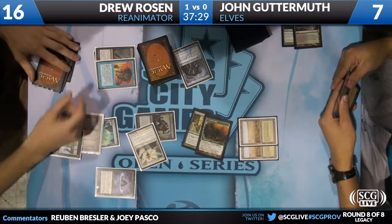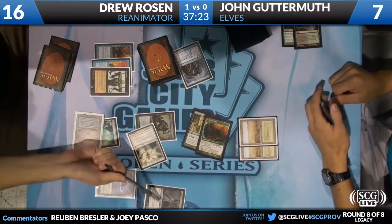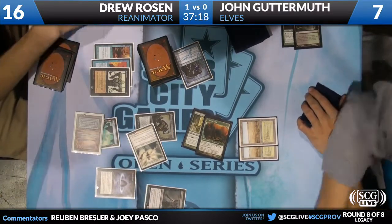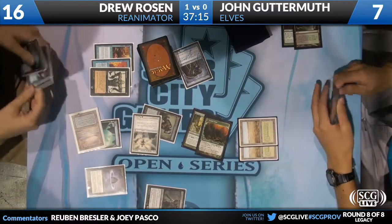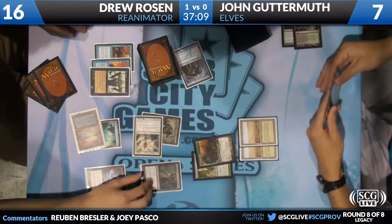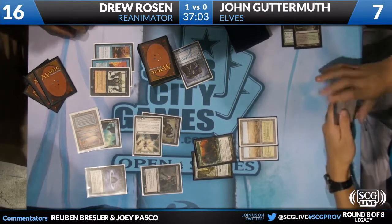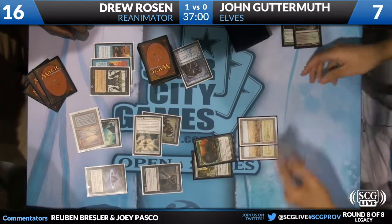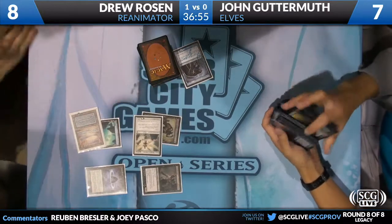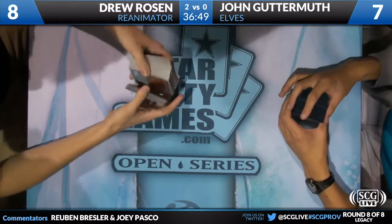We're going to reanimate Gristlebrand just for the... because it's not enough. Reanimate on Gristlebrand for Drew Rosen. He's going to drop to eight. Go to one? Why not? Drew's going to play around Gut Shot and not draw any cards here. I was like, he didn't go to one, did he? I didn't even draw cards. I think that's maybe a little too greedy. And Drew defeats Jon. Drew's going to make top eight. 13-minute round — a quick little round.